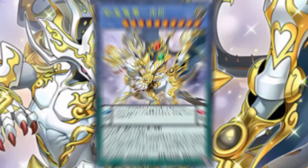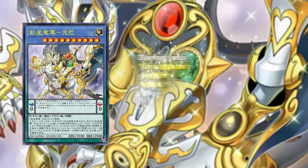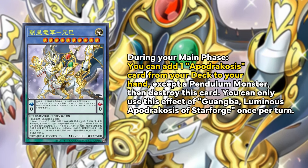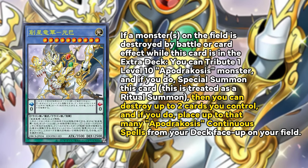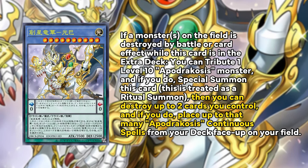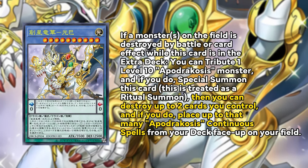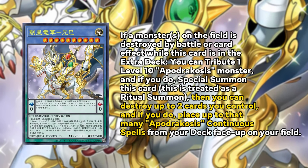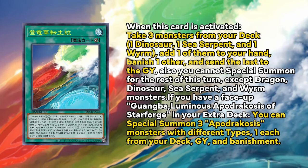Now we have the big boss Guangba — basically Arceus from Pokémon. It's a Light Dragon pendulum monster that is also a ritual. Its pendulum effect says it can add any Ryuge card from the deck and then destroy itself. If it's face up in the extra deck and a monster on the field is destroyed, you can tribute a level 10 Ryuge monster to special summon this card as a ritual summon, then destroy up to two cards you control to place that many face-up Ryuge continuous spells from the deck.